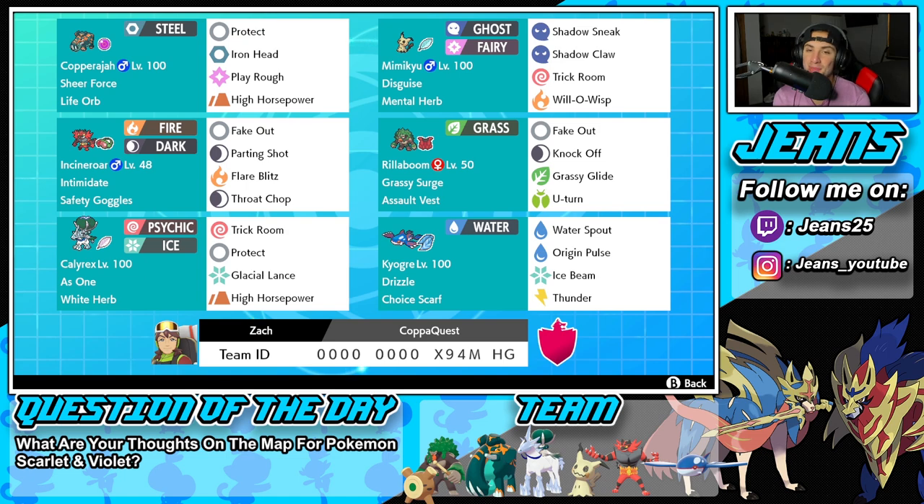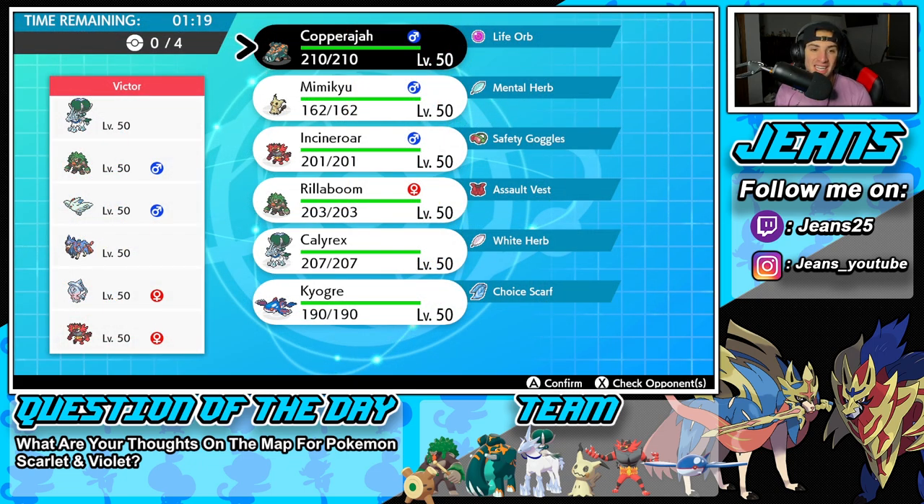Last but not least on the team we have Choice Scarf Kyogre. This Pokemon is insane with the Choice Scarf — it's super strong, super quick, and just dominates battles. It's got Drizzle as its ability and its four moves are Water Spout, Origin Pulse, Ice Beam, and Thunder. The rental code is at the bottom of the screen. Let's hop on that Series 14 ladder and look to get some wins with this Copperajah team!